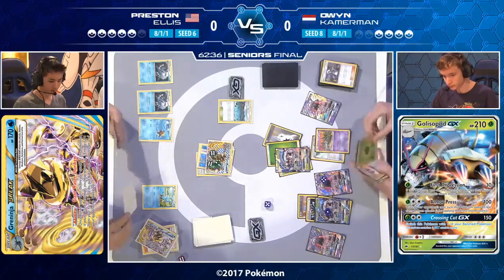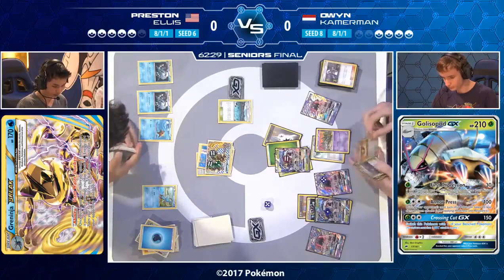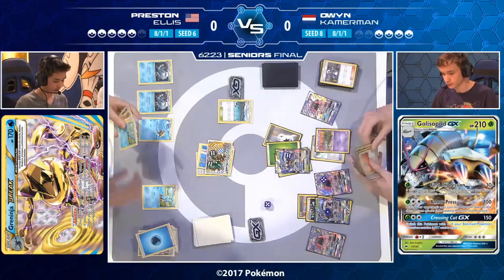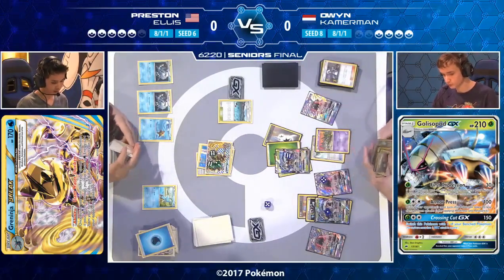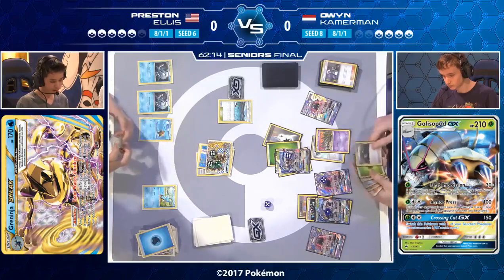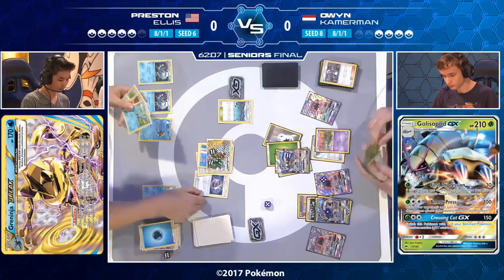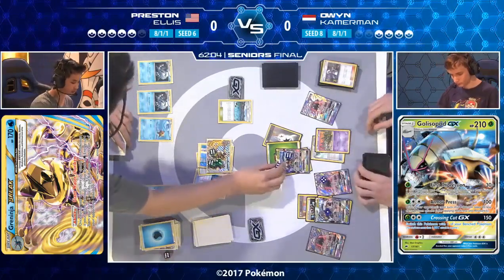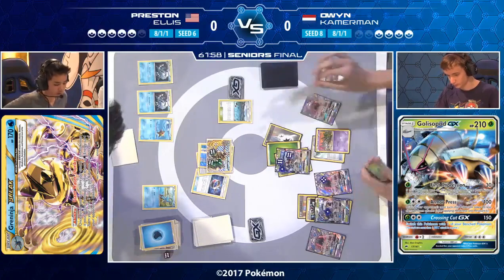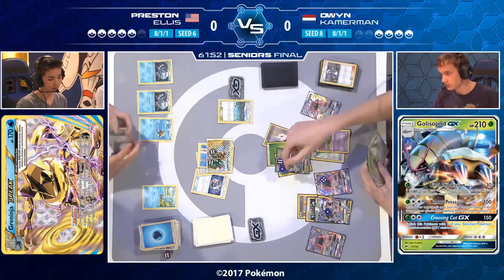There's a dice showing how many item cards are in the discard pile — six item cards currently in Preston's discard pile. He's debating playing a Choice Band and attaches it to the Greninja Break for more damage. Based on the damage amount, that should be a Shadow Stitching attack. Owen has the KO coming up — even though the Splash Energy is still on there, Owen is content to just keep using Armor Press turn after turn.